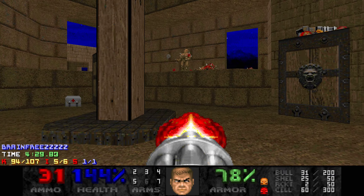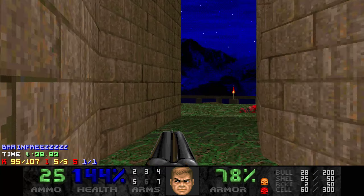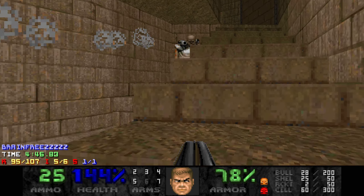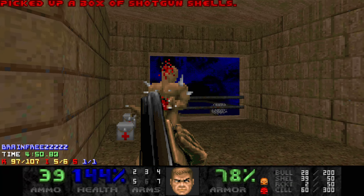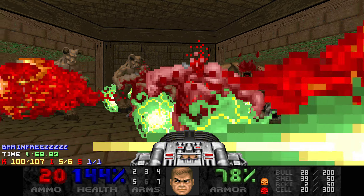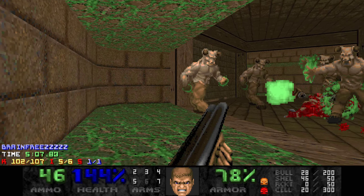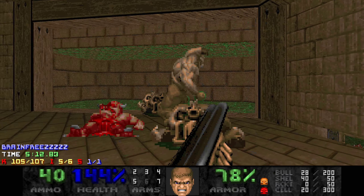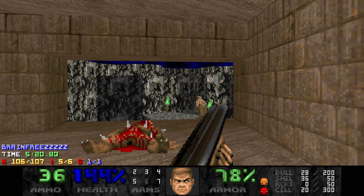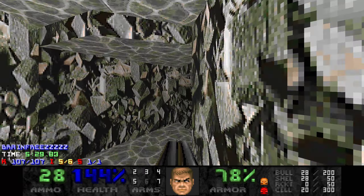Now this fight's pretty deadly - I'll wait till we kill everything. I remember hearing a revenant over here. Where is it? It's in here. Here I'd like to save a BFG shot because there's just a lot going on. We're missing an enemy - where is it? Right here, perfect. Yeah, this will open up the exit, which is a flower!